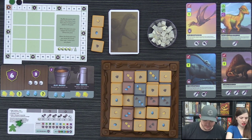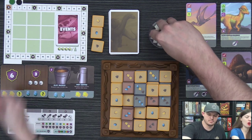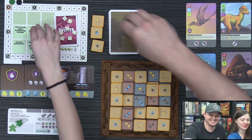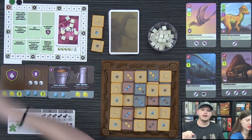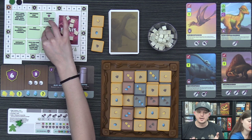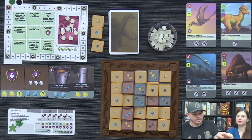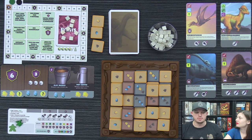One thing I appreciate: if you want to read a rulebook you can, but you can play the game from everything that's on the table — your player board tells you the actions you can do, how many plaster come out for each event, how to set up. It's so nice to be able to just grab and go. We place our paleontologists on the site — on your turn you get three action points, which you can use in any order.